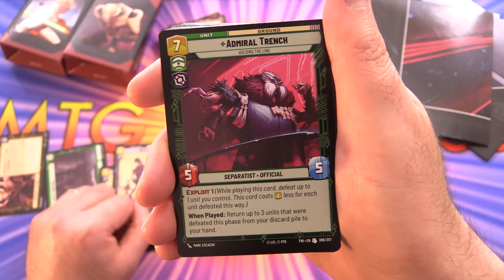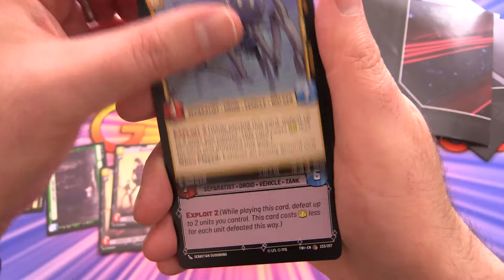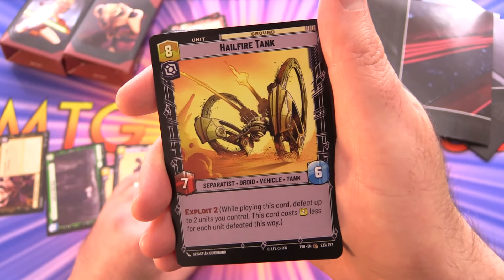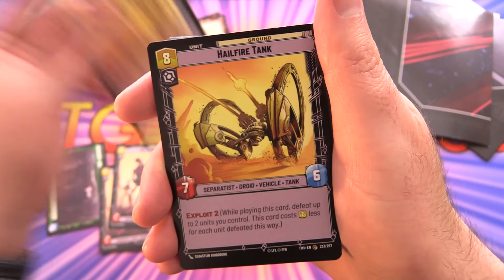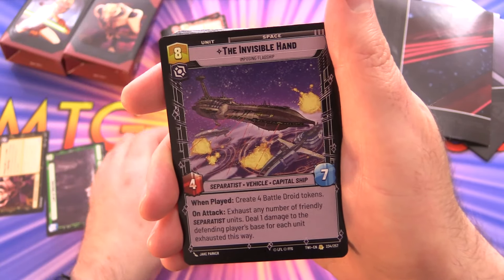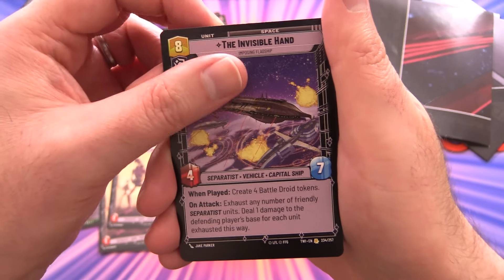Admiral Trench — another one with Exploit. Tridroid Suppressor with Exploit 2. Hailfire Tank — this thing costs eight, but you can make it cost four cheaper by sacrificing two of your other units — two of those. The Invisible Hand — another big unit.